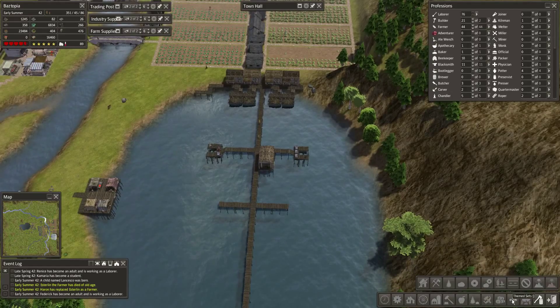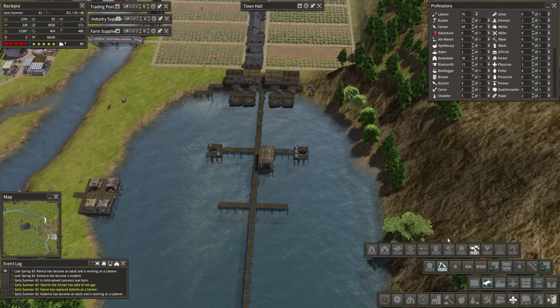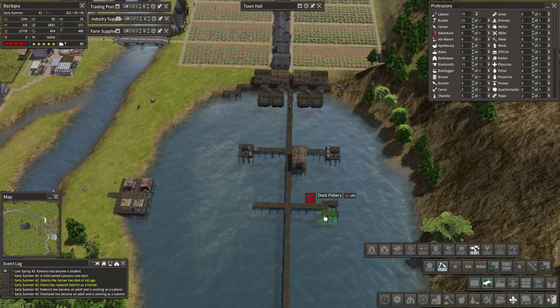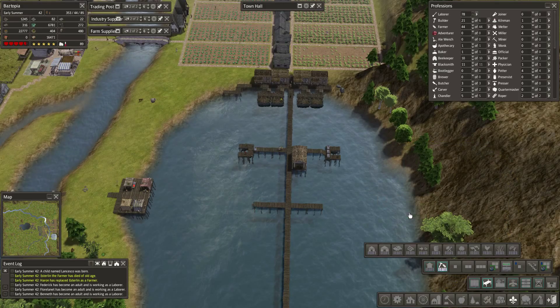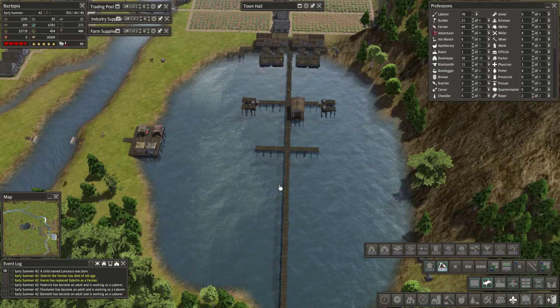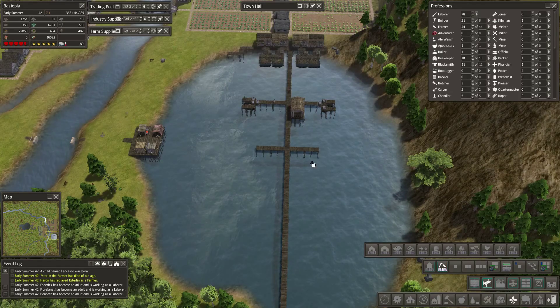We need to put in some more fishing docks because we still need food — lots and lots of food. Let's put in a couple more fishing docks right there. I think this barn will serve just fine for this whole area here.